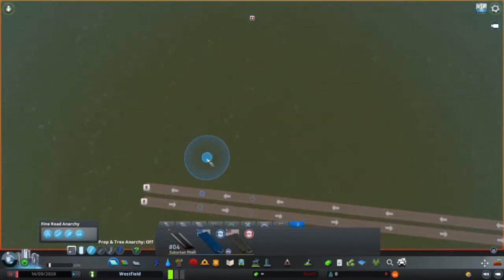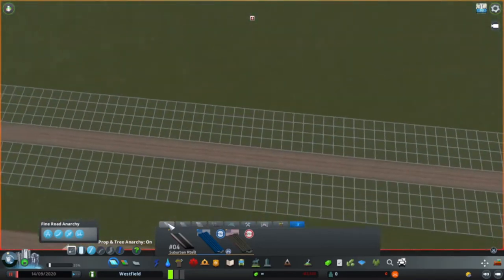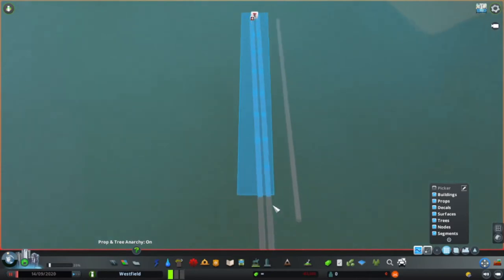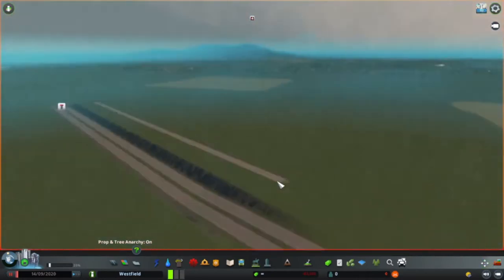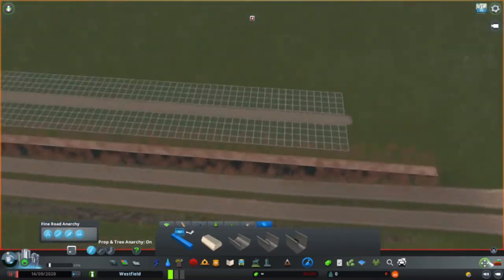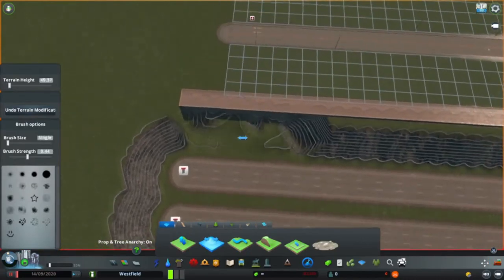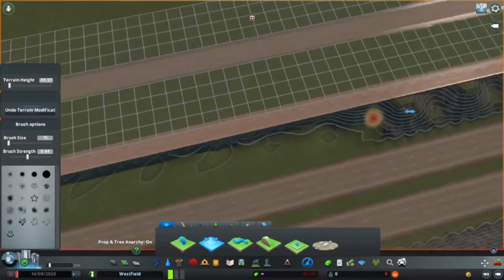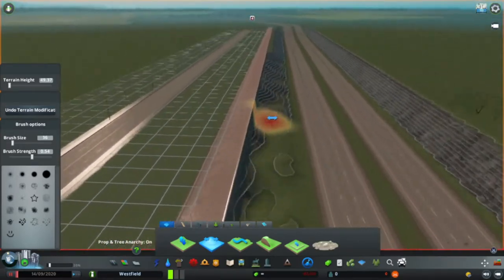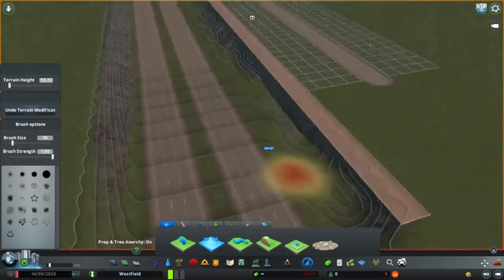Now I'm working on the downtown infrastructure. Basically I sunk the highway to kind of make it seem like Portland — I just like the idea of the sunken highway. It seems really cool. I sunk the highway and it turned out okay. I added a little diamond interchange in there.